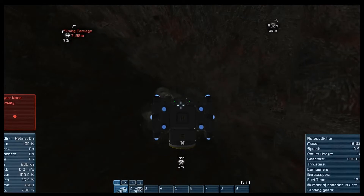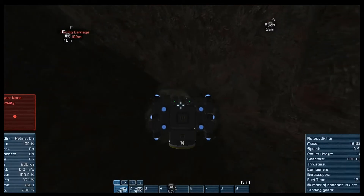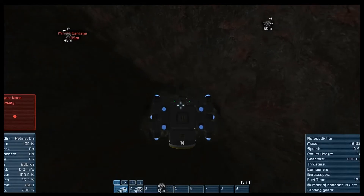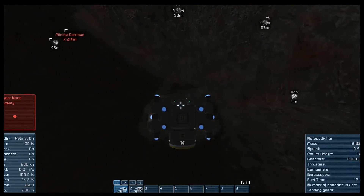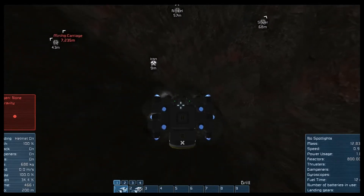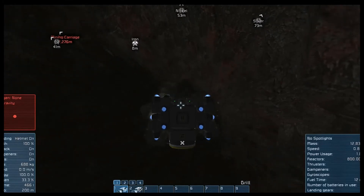One thing this asteroid did not have that we will need really soon is uranium. So after I drill through this, I am going to run around and look for uranium. There wasn't too much left at the spawn spot, so I think what I'm going to do is try to hit one of the other asteroids. I am going to grab this ice, though.